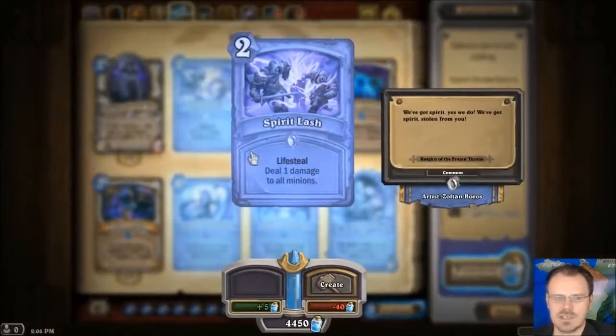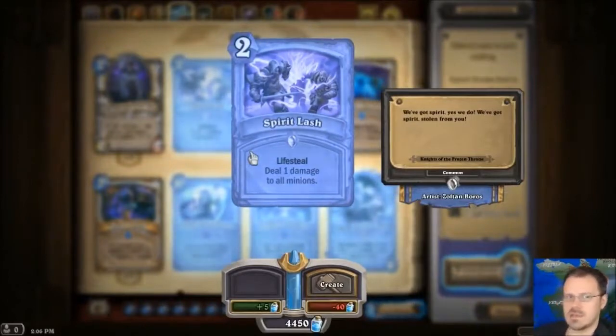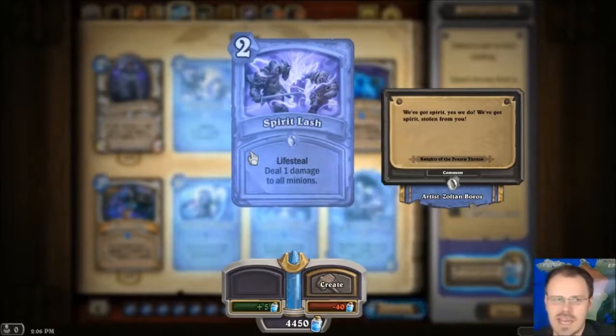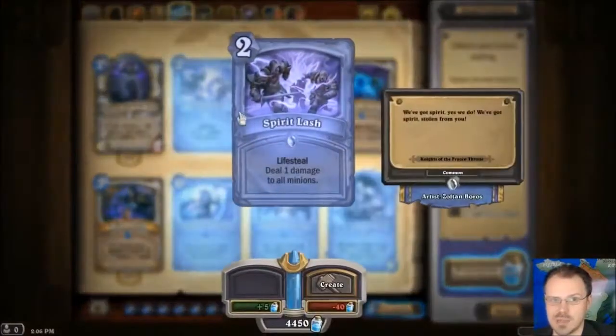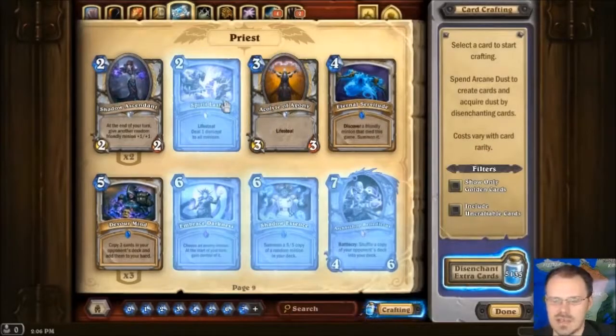Spirit Lash — 2 mana, deal 1 damage to all minions. It includes friendly minions, but since this is Lifesteal, you gain that much health. So if there are 3 enemy minions and 3 friendly minions, you're going to do 1 damage to all of them and gain 6 health. Late in the game under some circumstances this could be giving you 10 health or something. And of course this works with spell damage, and suddenly that can turn really crazy. This is a very, very good use for spell damage — if you have this plus your Holy Novas now, that's pretty cool.